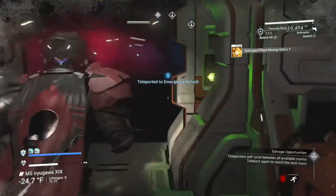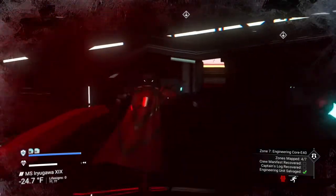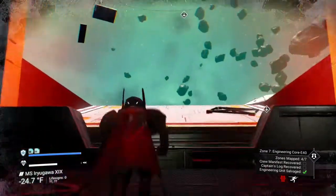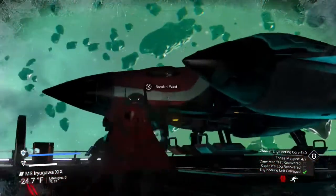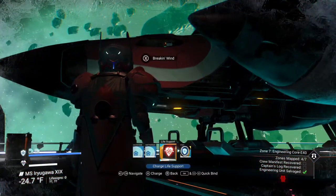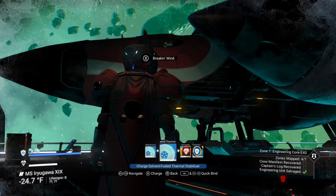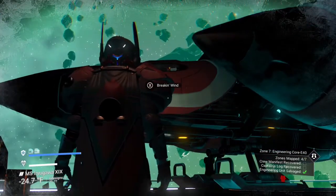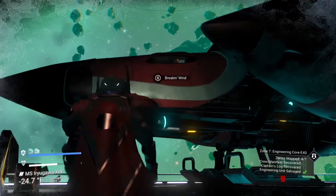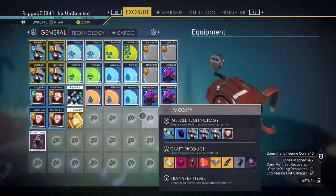Once you get that, come out here and run out to get to your ship. This will take you back out to your ship. Before you get in you can sit here — stuff's not bad. You can re-up and put your ion batteries in your protection, then hop in your ship.